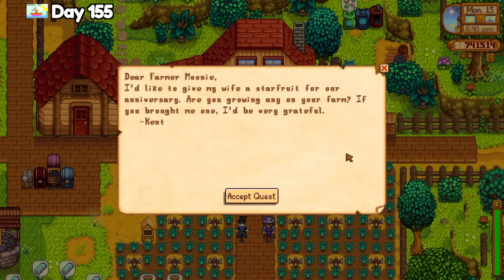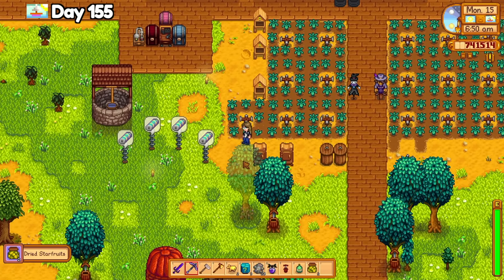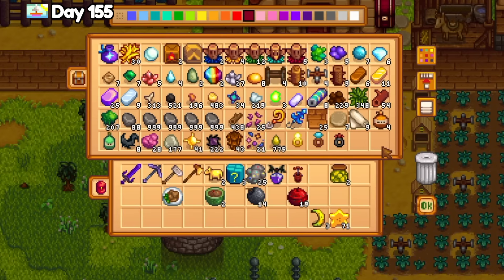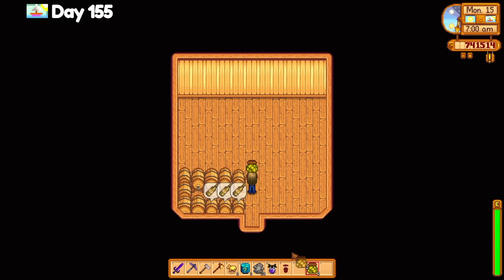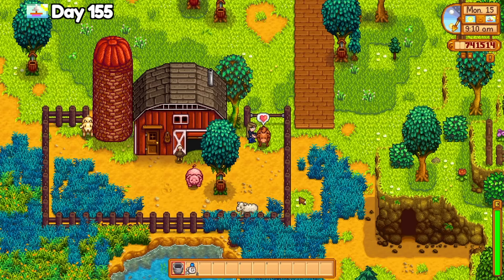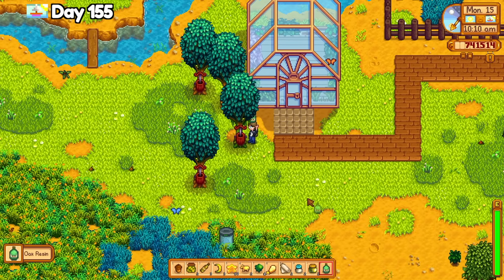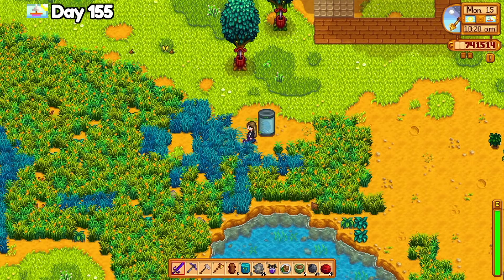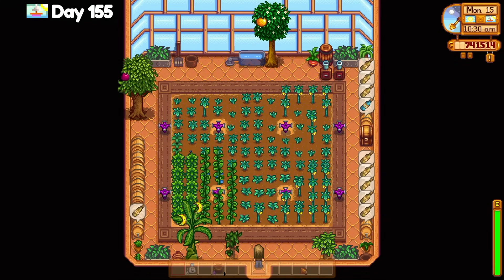On day 155, I checked the mail and Kent wants a starfruit for Jodi — good thing I've planted literally hundreds of them. While going through the chests on my farm, I realized I had 4 stacks of 999 stone — maybe I should have used some staircases when exploring the Skull Caverns. I remembered to turn off pregnancy for cows, and after tending to all of the farm animals, I saw the alien incubator thing on my farm. Reddit said eventually it will hatch and escape and nothing happens — it's just a rare event. Reddit suggests I leave it alone, and since Reddit is always right, I do.